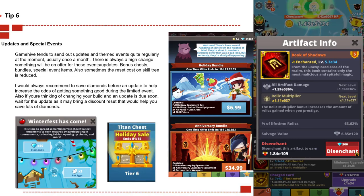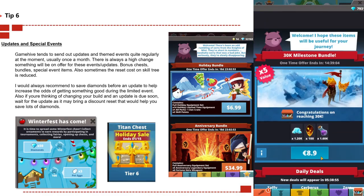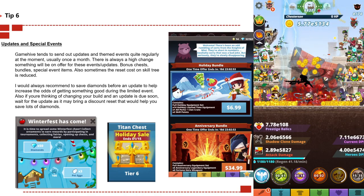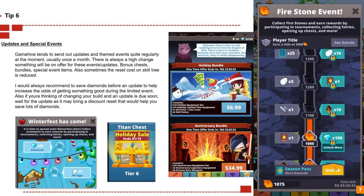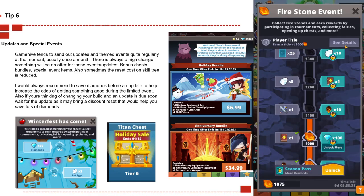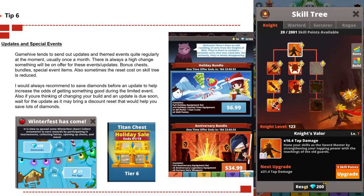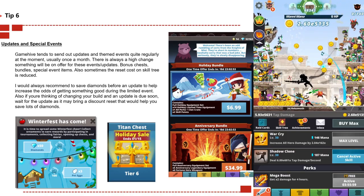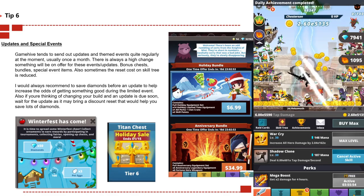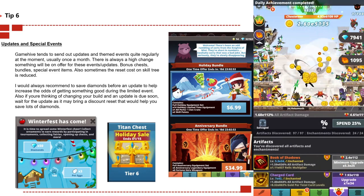Tip number six: updates and special events. Game Hive tends to send out updates and themed events quite regularly — usually once a month there's a badge event, and there's often something on offer such as bonus chest bundles, special event items, and sometimes a reduced reset cost on the skill tree. I recommend saving diamonds before an update to increase your odds of getting something good, and wait for an update before changing your build as it may bring discounted resets.